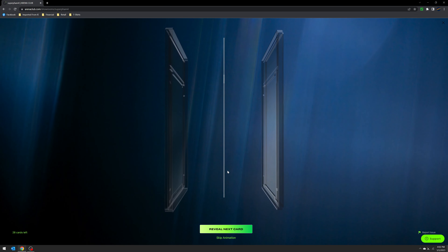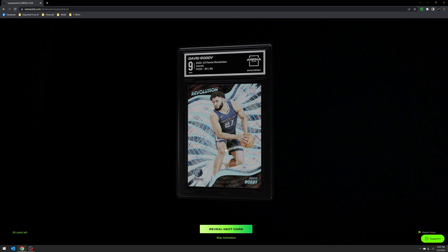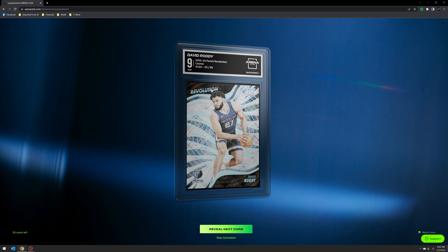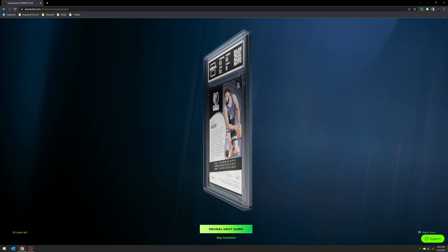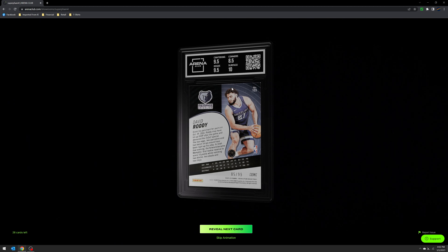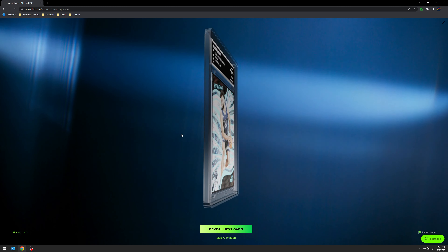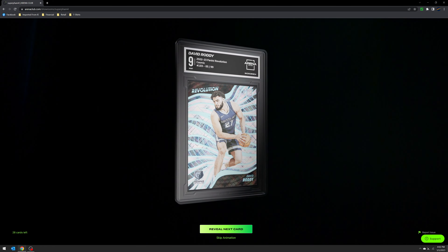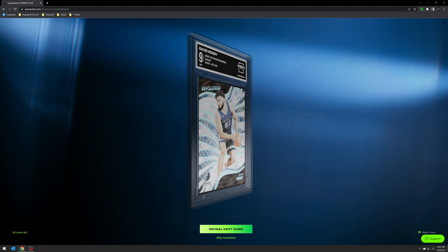Next we have a nine of David Roddy — this is a Cosmic. You can already see that corner coming up, so I can definitely see corners as not being a 10. This is again one of the things I got from Pac-Man's break. Corners at 8.5 — you can see that right there. I drew two spots in his full master case break of Revolution; I think I had the Grizzlies and the Mavericks.